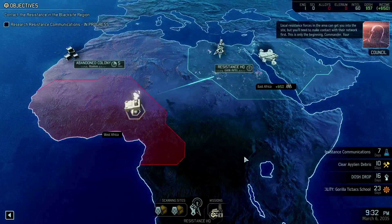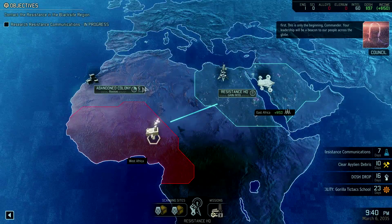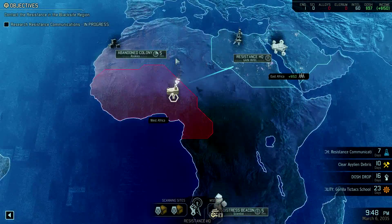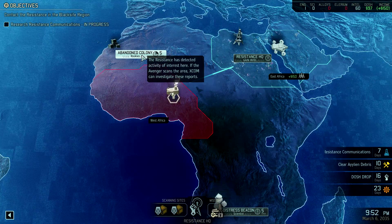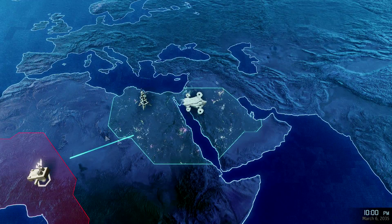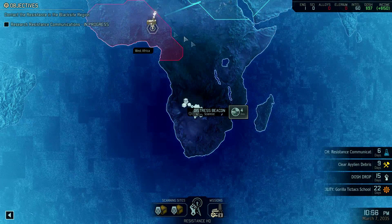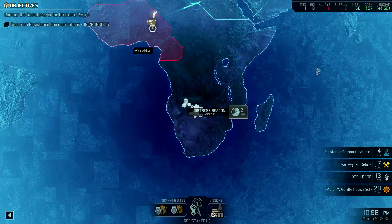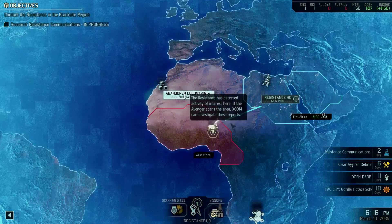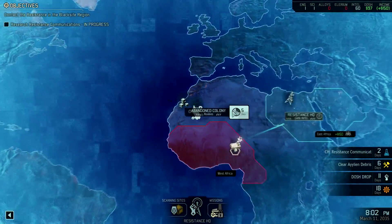We have options on what we want to do, and I do want to make contact as quickly as possible. However we don't have enough intel — so it's between finishing up on these rookies or going for the scientist. Scientists are pretty valuable early on, so I'm going to go for that first before finishing up on the rookies. Our next mission is likely to be the scientist VIP extraction, so we've gotta get ready for that.